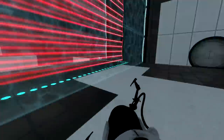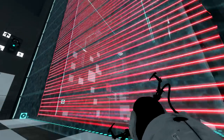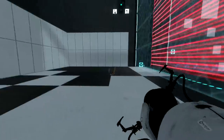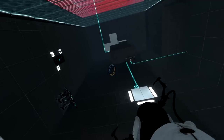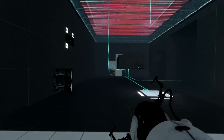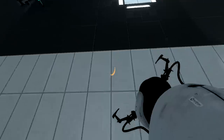So first thing when we come into this test chamber, we see there's a force field right in front of us, then a laser, then another force field on the other side - basically a giant 'you can't go this way.' So we're going to have to get out of this room first.